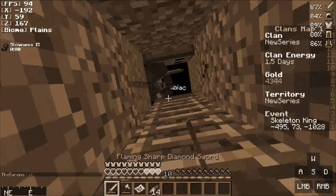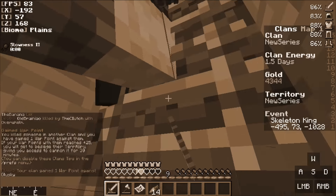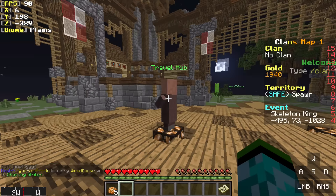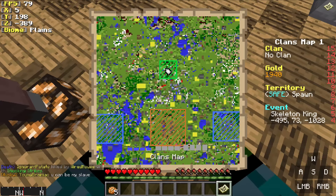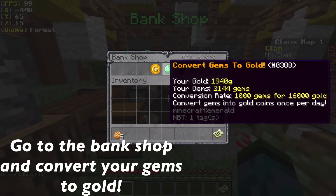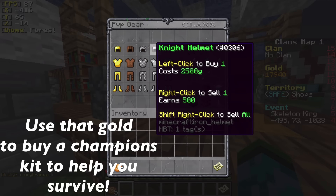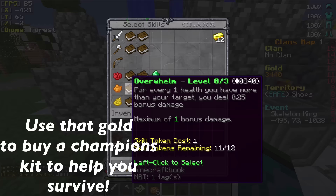In today's first episode of the Mineplex Tips and Tricks Clans series, I'm going to be teaching you guys the best way to get started on your Mineplex Clans adventure. Once you have entered Mineplex Clans, if you have 1,000 Mineplex Gems, go ahead and TP over to one of the shops — either the West or the East shop. Once you are at the bank shop, head on over to the Convert Gems to Gold section and simply click, and 1,000 Gems will be converted to give you 16,000 gold, which is just enough for a kit.